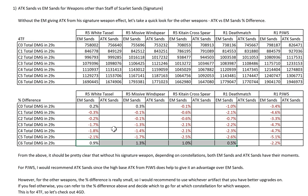I shouldn't say most people — most common constellation thresholds. Now from the above, for PJWS I would definitely recommend ATK Sands because you'll see the difference is quite big, except at C6. Why is this so? Because PJWS does have a high base attack — it's the second highest, after Calamity Queller. 674 base attack at level 90. So ATK Sands benefits more from that, as opposed to these other weapons where the attack values are much lower.